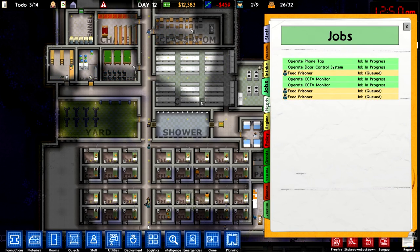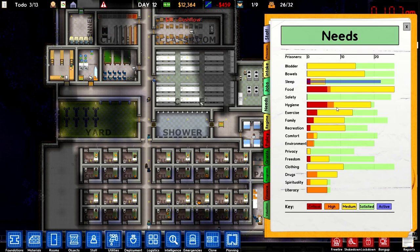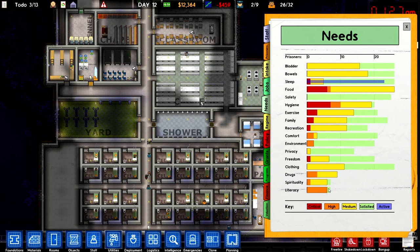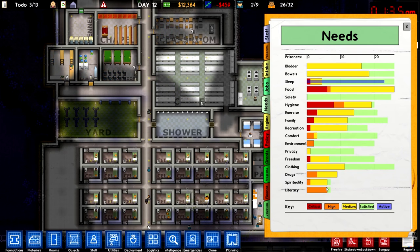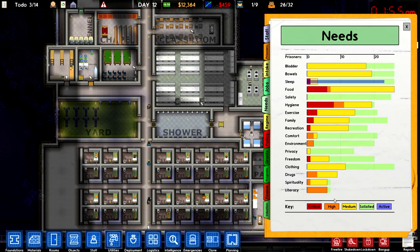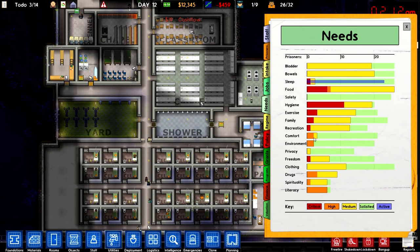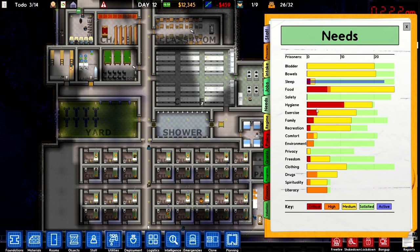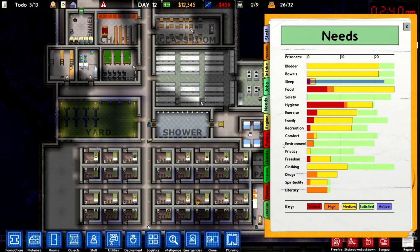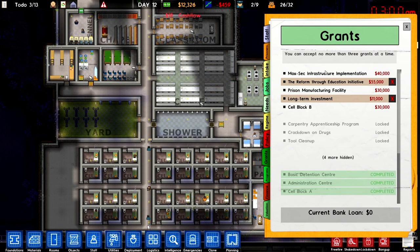Their needs are doing pretty well. Hygiene's pretty good — everybody can shower and stuff. Their freedom isn't that great but that's okay. Literacy — nothing going good with that, but that's whatever for right now. Their drugs thing is going down. It used to be all high level, and now they're actually going to class for it. So we got drugs kind of taking — we're kind of taking control of the drug problem a little bit. Hygiene's going up, sleep is good. Comfort and environment, we don't really care about too much. What we can do is do another grant today so we actually make some more money right off the bat.